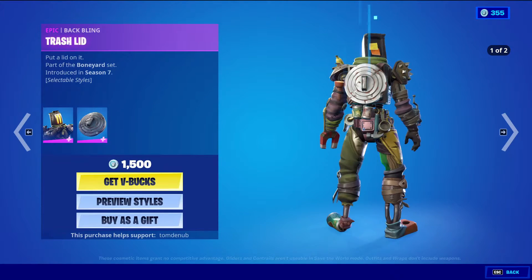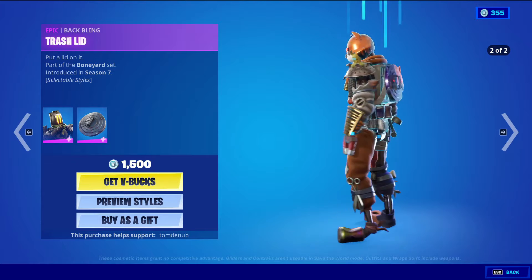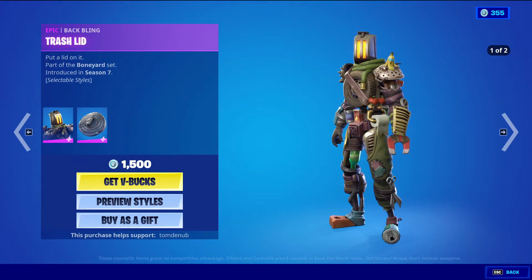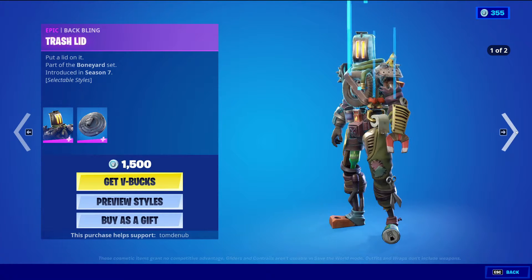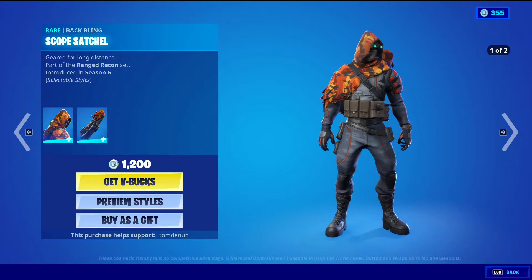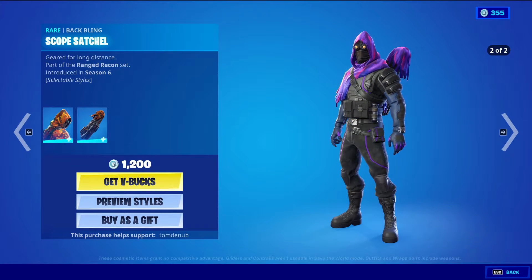Then we have Kit Bash with the Backwing Trashlet, Epic Skin, 1500 V-Bucks. Two styles — the default with the little banana buddy, and then the cat one. And then we have Longshot with the Backwing Scope Satchel, Rare Skin, 1200 V-Bucks. Two styles: default style and purple style.